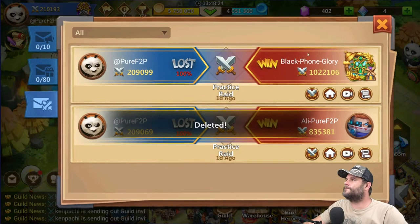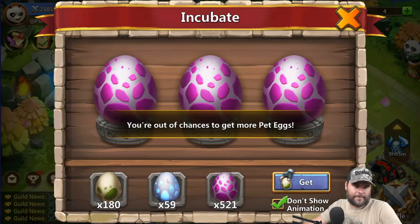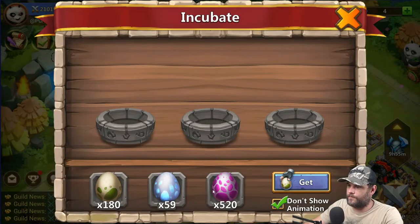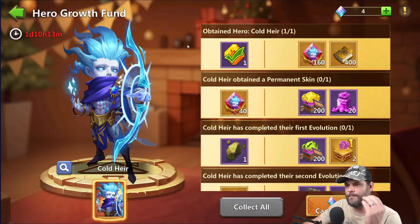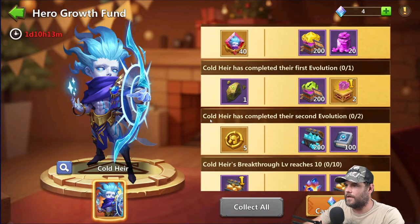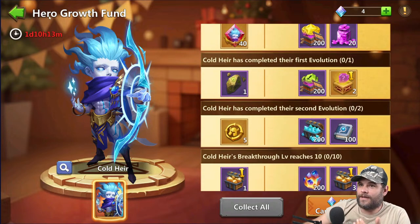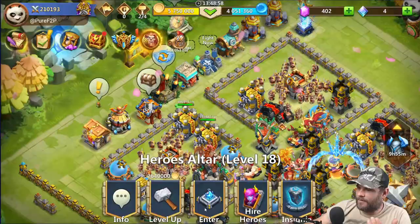Let's go through the warehouse and see what's happening. Coldhair has completed their second evolution — we can get five more. Let's see if we can evolve Coldhair real quick. If we can double evolve him, we can hire five more heroes and get more jars of gems.